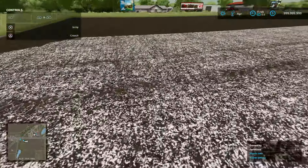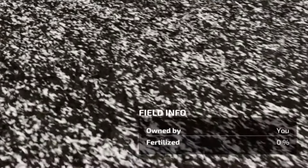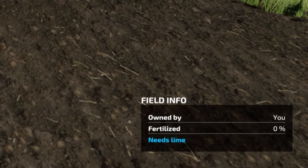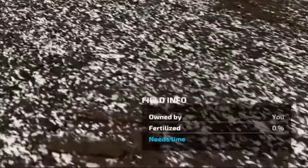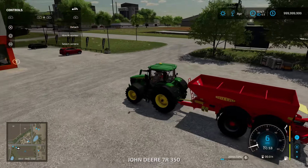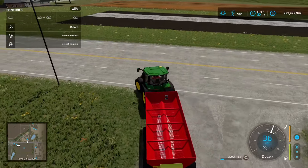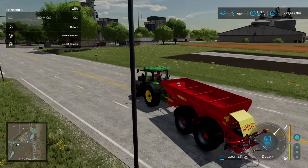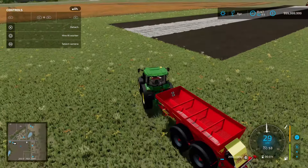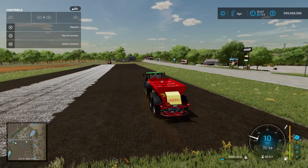Let's take a look at the field — you can see the needs lime indication where we've limed is now removed, while the adjacent part of the field is still showing that it needs lime. So we're going to grab the other larger spreader. This one doesn't have the spreading unit attached — it's just a larger capacity spreader. There are also mods you can get that allow a few different options for spreading, so keep those in mind if you're looking for an alternative.